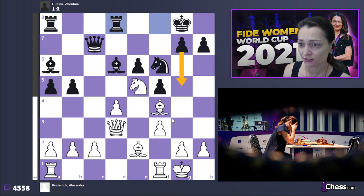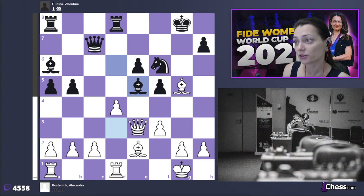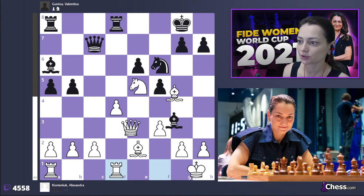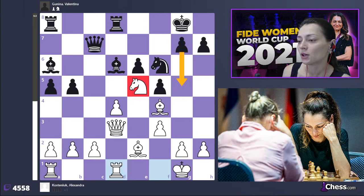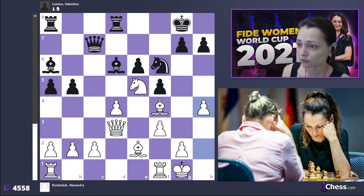I thought for a long time and played h4. The problem is she is threatening to play g5 — she wants to win the knight on e5 because of this pin. But I should have played rook f1 to d1 apparently, and after g5 I should have calculated and seen that I do get some counter play. It was not easy to notice and I did not notice it, so I played h4 — and h4 is a bad move.